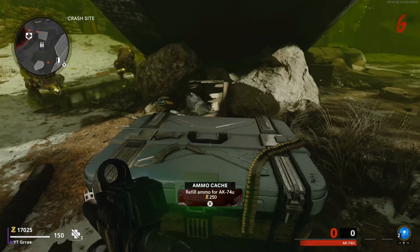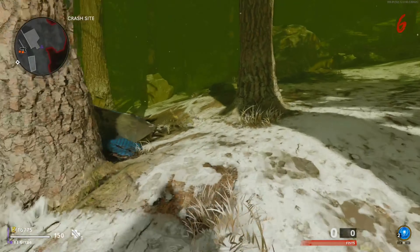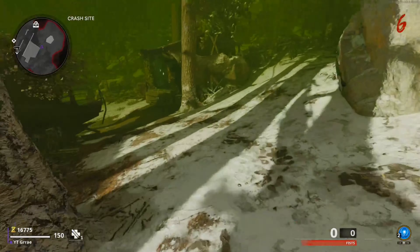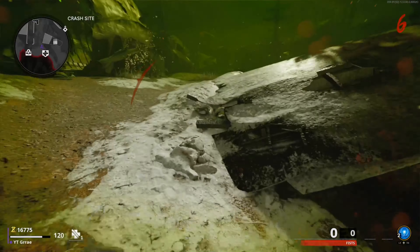Once you turn on power, you want to make sure you get into this ledge and push up exactly how you saw me do there. If you push forward enough, all the dogs are going to start spawning and then they run below you and just explode.